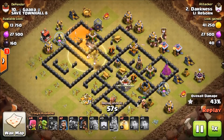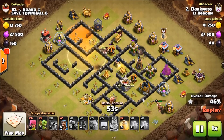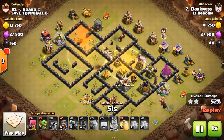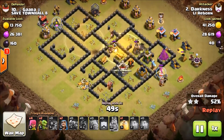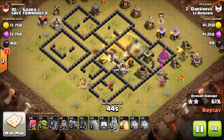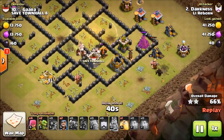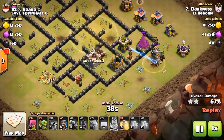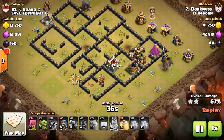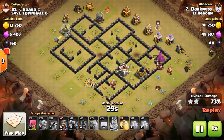He's coming in with the hogs — I really like this surgical hog deploy, doing a great job. Really nice heals, and as you can see, the way he's mapped out his heals is beautiful. He's got this one last section right here and it's a wrap. He can heal here — the Wizard Tower is distracted so he technically could swag this, and I think he will.